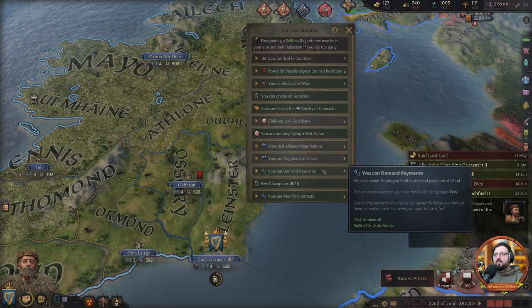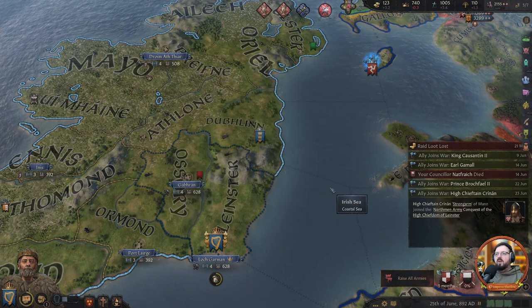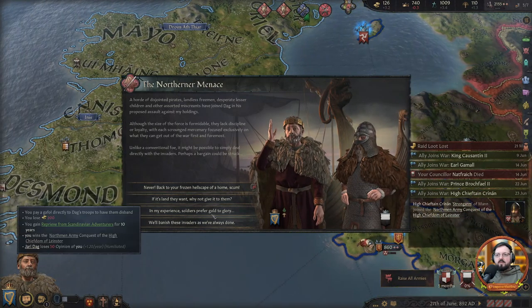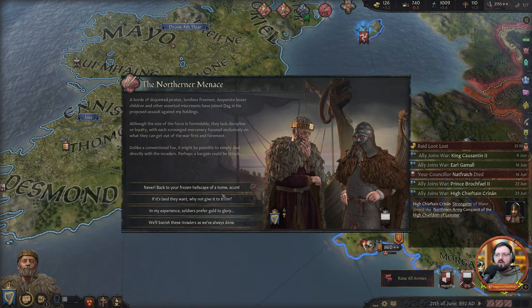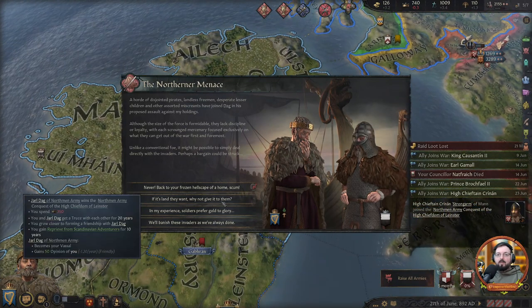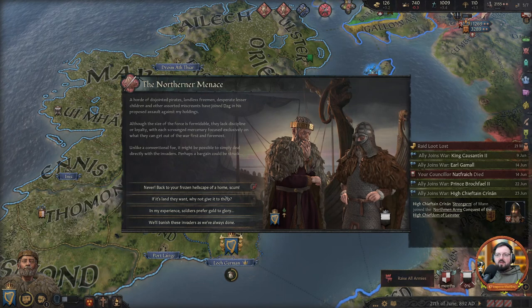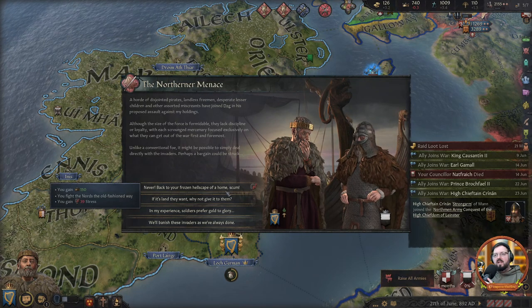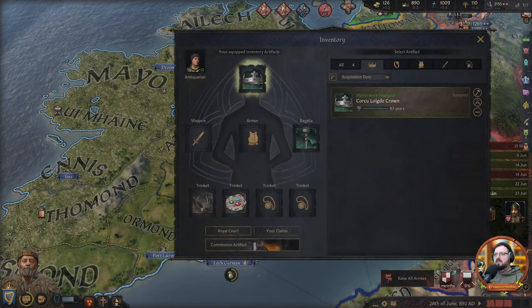We could sell them off, fight them, or just get them in and be like, 'Okay, you can come in and live here.' But I think we're going to go with never — back to your frozen hellscape of a home, scum. We should put on our crown while we say these things.